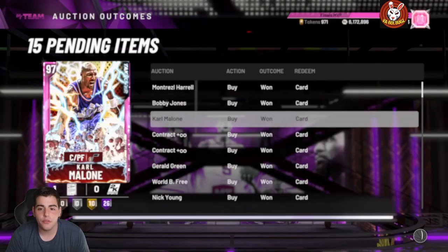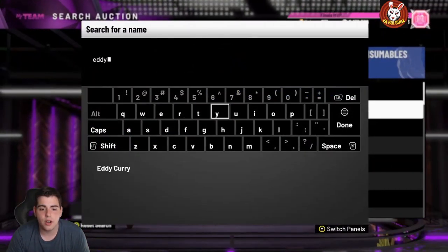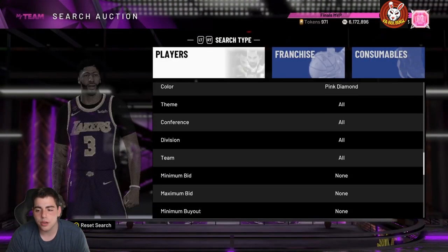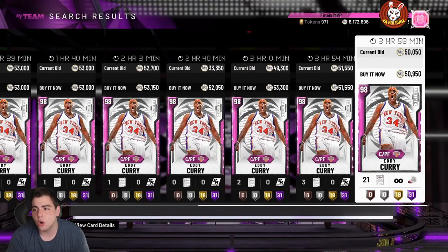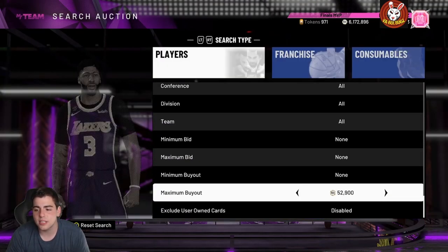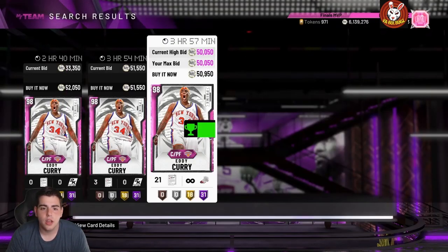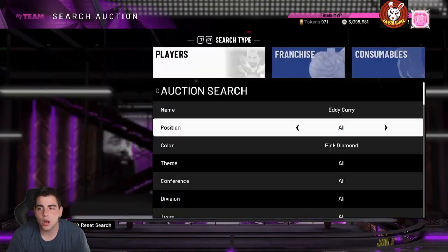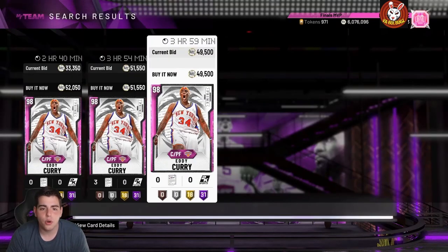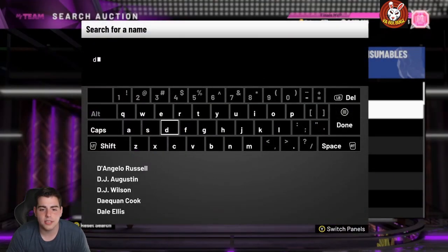Let's get into the market — I've got a lot of players you guys should invest in. First off, Eddie Curry, the man the myth. He's so cheap, still goated for 50,000 MT — you could get Shaq Diesel for 50k. This card has been going for 100k almost all week. I'm going to buy this one right here. If I were you, I would definitely pick up a couple Eddie Currys — 49k to 50k, definitely worth the investment.